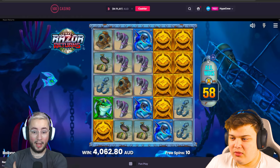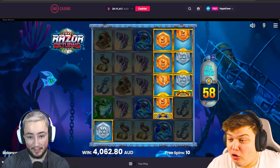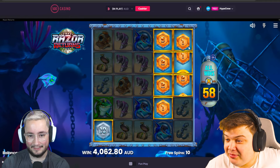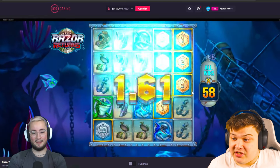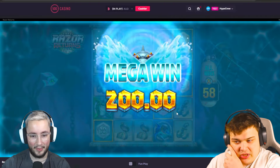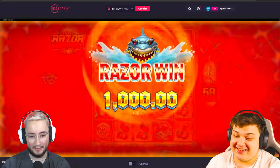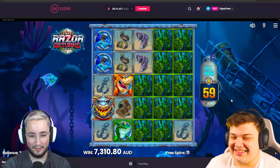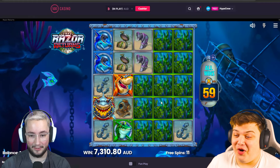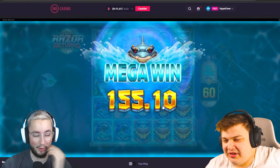We get another extra spin because of the plus one. More seaweed — nice! We got more coins. This could be big, please! Give us a gold one, give us a gold one — come on! That's good, a few fives as well. That's like two grand, I think — over 2k. I've got a 58x multi as well. It's still going — 3.2k! Look at how much seaweed we got!